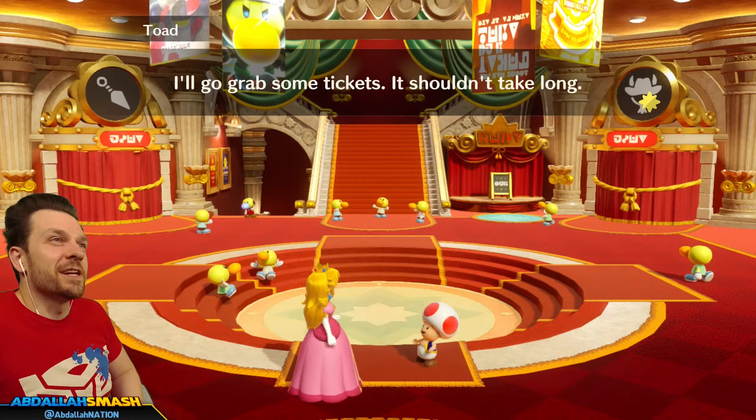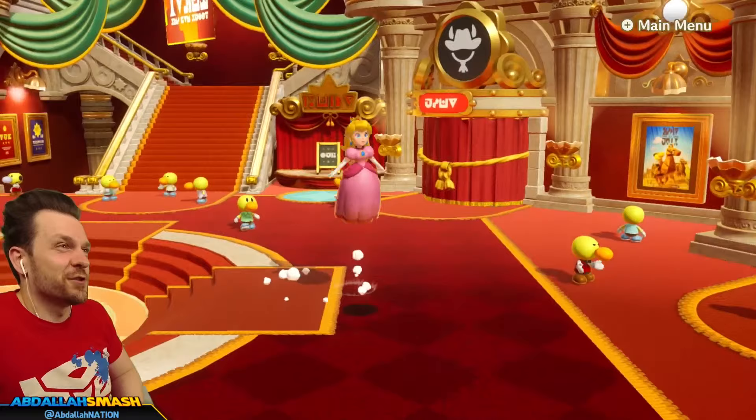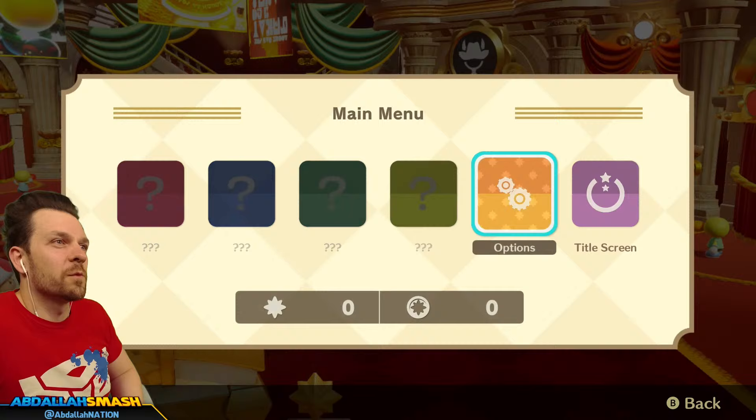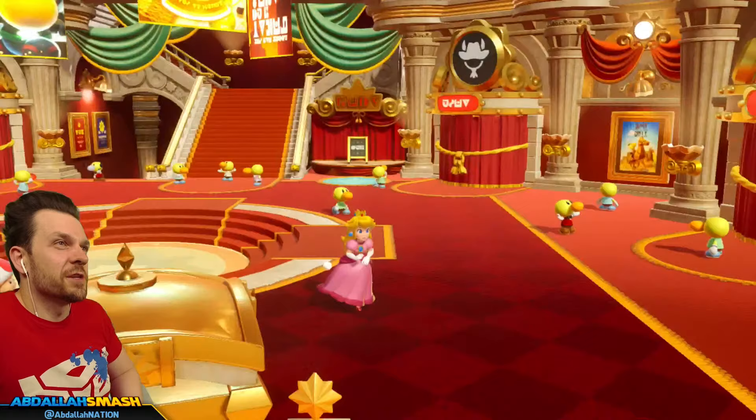I'll go grab some tickets — it shouldn't take long. In the meantime, you can check out the lobby. Look! I'm actually playing as Princess Peach! Oh, that's so cool. She doesn't double jump. Press plus for the main menu. Button controls — action and jump. Vibration. That's it, you have action and jump — two buttons. And you go back to the title screen.